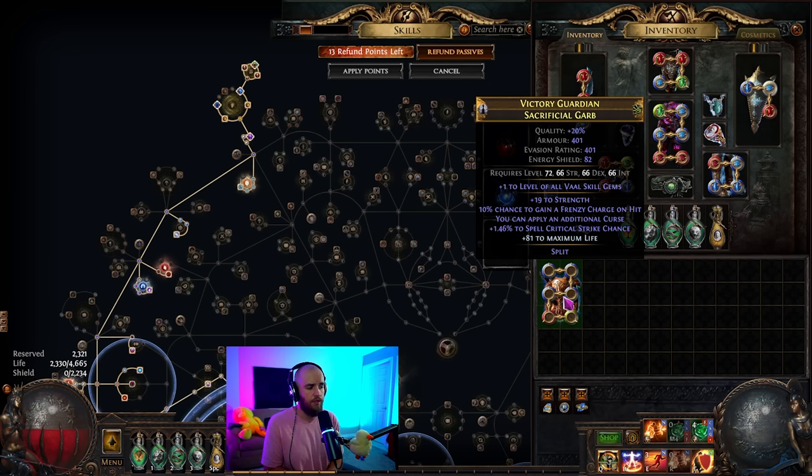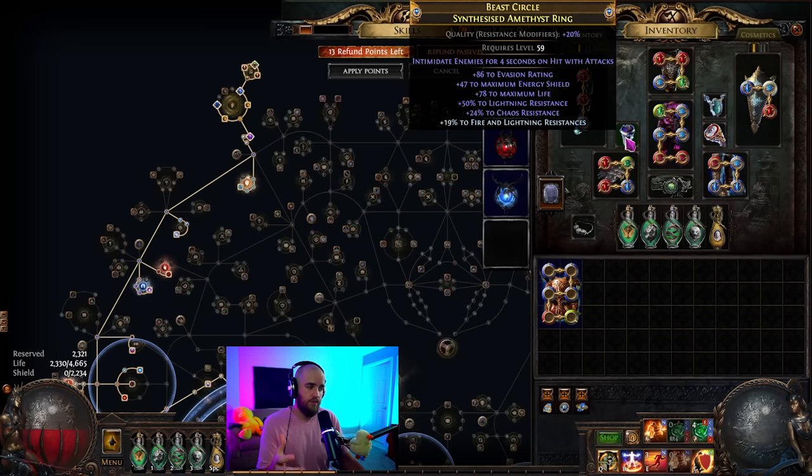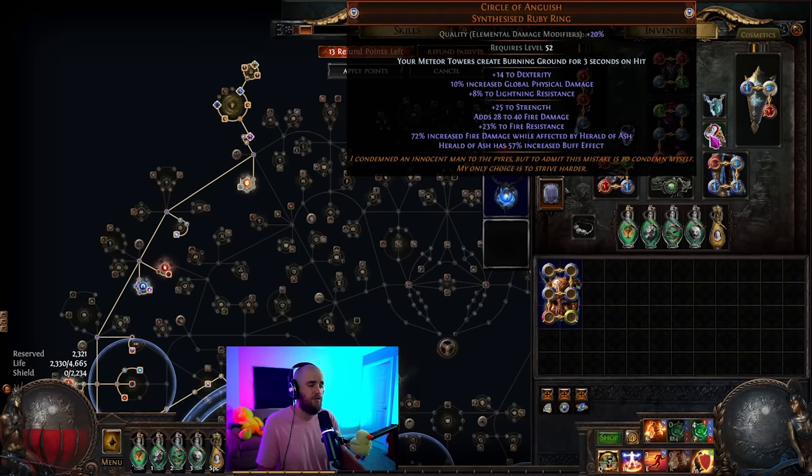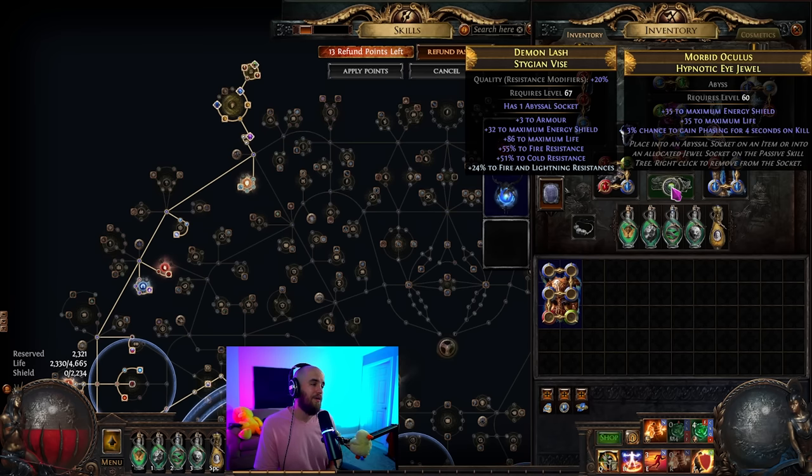In the basic version, you can use a chest piece with frenzy charge on hit, additional curse, spell crit, and life — all crafting information is in the Path of Building notes. Then, Asenath's Gentle Touch: already talked about at length, but this is our main explosion, the thing scaling all our damage and getting that solid clear. The ring on the left is simply life and as many resistances as you can get. Circle of Anguish provides a bunch of damage — get as good implicits as possible. Our belt is a Stygian with as much life and resistances as we can get. We use a Hypnotic Eye jewel with phasing, life, and energy shield — the main thing being phasing.